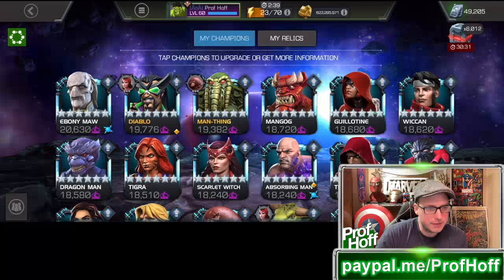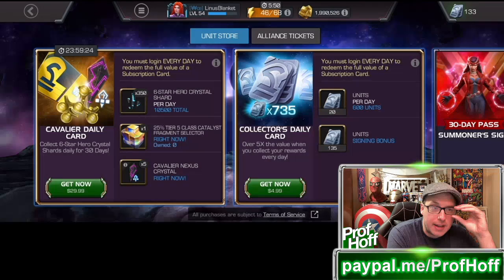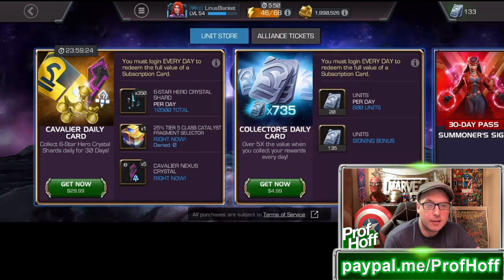I have several of you, including my main man Mr. Linus Blanket, who always hits me up right at noon Central Standard Time when the new offers come out and sends me what they are. Now, Cavalier players — same price, $30 American dollars — $10,500. So almost a third less than what I get. Instead of $30,000, it's $10,000, so really it's 66% less. And a 25% Tier 5 Class Catalyst Fragment Selector, which is of course 75% less. The five Cavalier Nexus crystals are the same, and it appears zero 6-star 6-stones. So Cavalier players for $30: one-third the 6-star shards, 25% of the Tier 5 Class Catalyst Fragment Selectors, literally zero of the 6-star 6-stones.